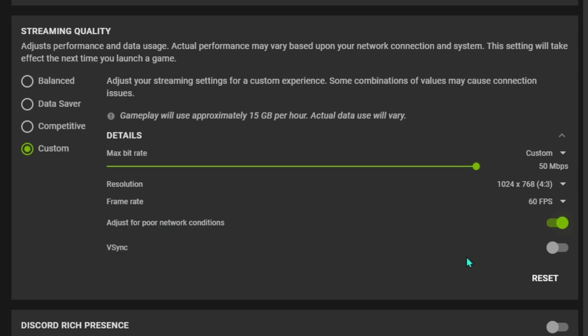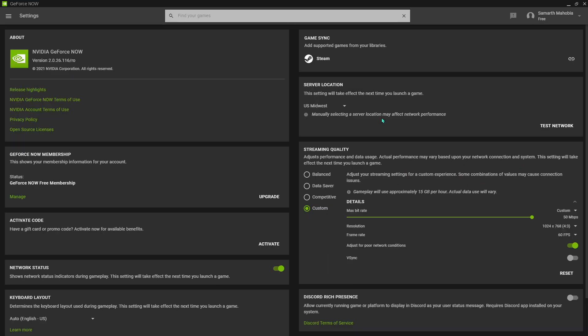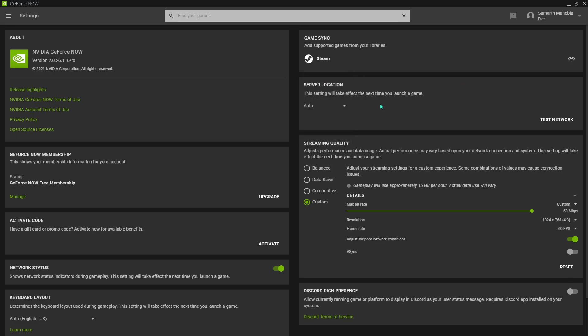Make sure that 'Adjust for Poor Network Connection' is turned on. For the server location, I've already made a video on that — I highly recommend finding your optimal server location for the lowest latency. If you want to skip that, just click Auto and move ahead.